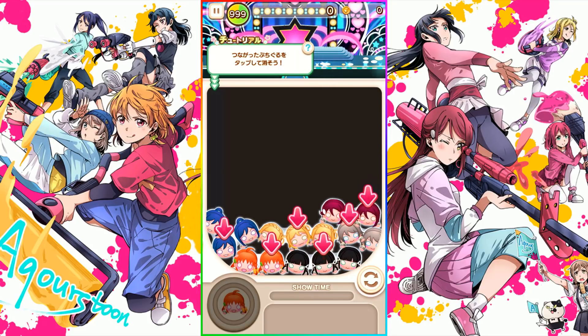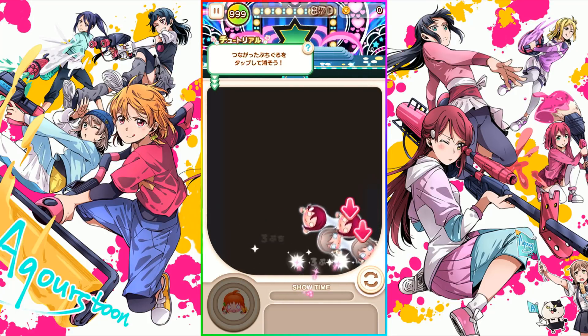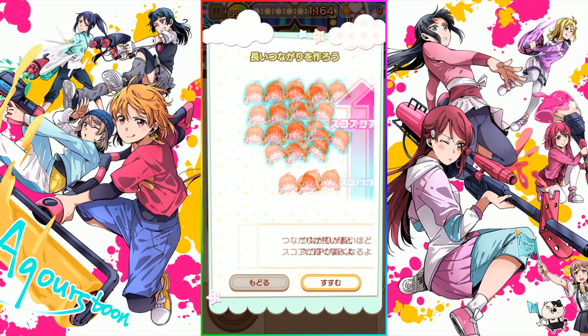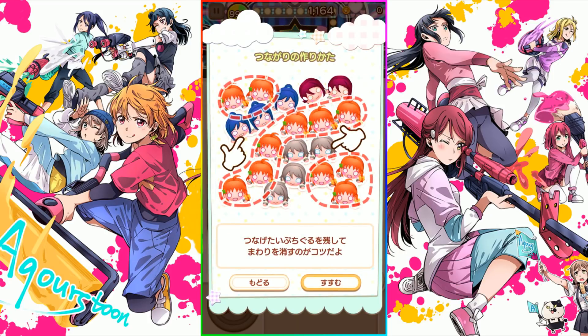First things first, you just tap girls that are next to each other — two or more — so all the girls here are matched up with one another, so you can just tap them all. The next part explains that the more of the same girls that are connected to one another, the more points you get, so you want to maximize the amount of girls connected before you tap them to eliminate them.